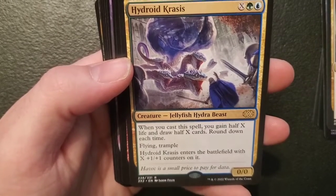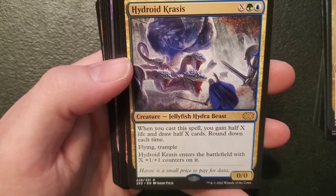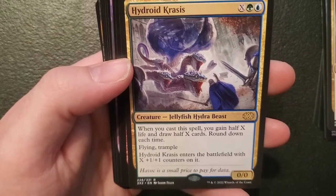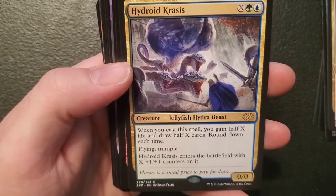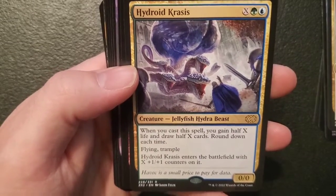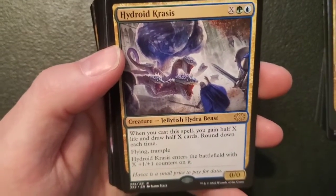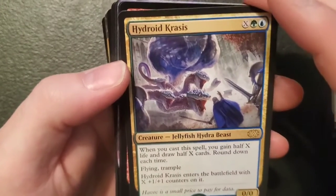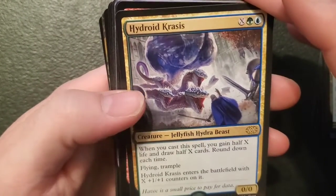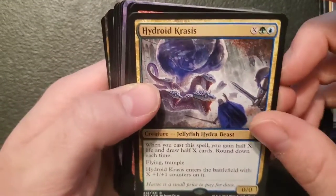Hydroid Krasis — X, a forest and an island — it's a zero-zero hydra jellyfish. When you cast this spell you gain half X life and draw half X cards, round down. It's got flying, trample, and it enters the battlefield with X one-one counters on it. I really like this card — I've actually got this guy and I'm probably putting him in the deck I'm building right now. That's a really good one right there.